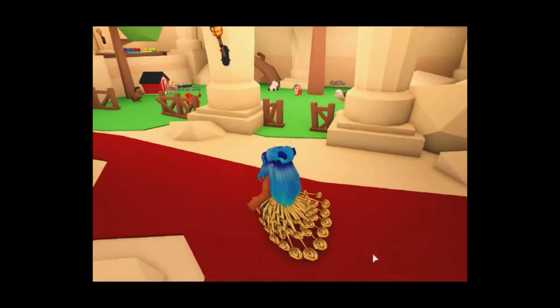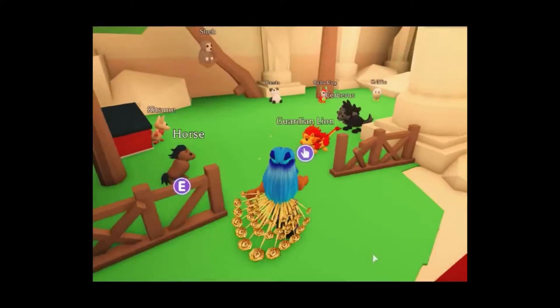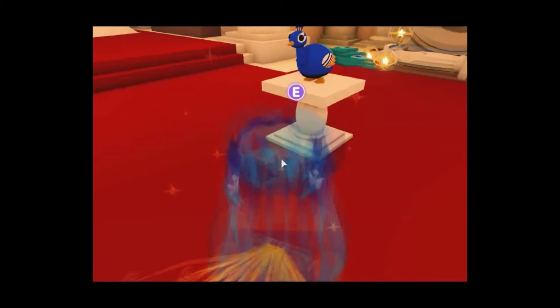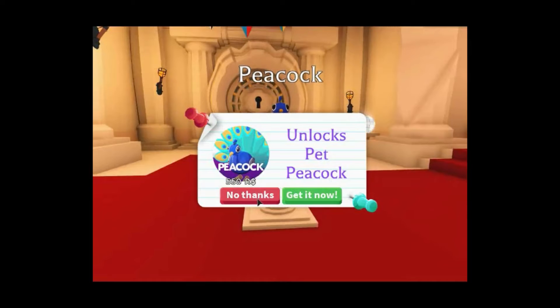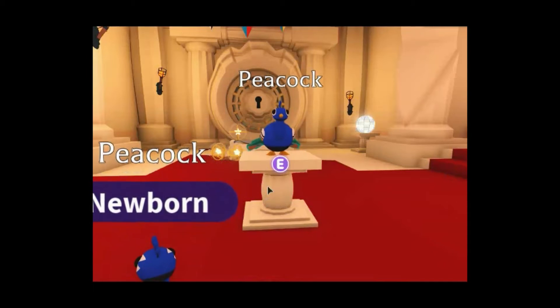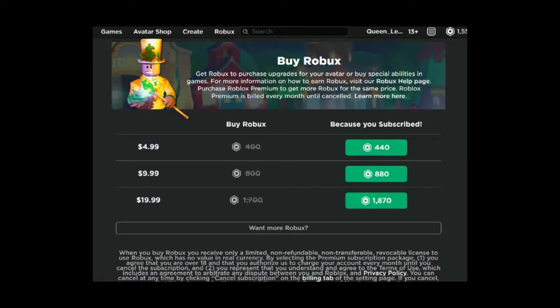Here we are — these are all the pets that cost Robux. You can see all the adorable collections here. Our newest one: if you remember, the Guardian was sitting up on that pedestal first, and now it is the peacock! Look at it — it is so cool. Look at the tail, it is so colorful. The peacock is actually 550 Robux. If you calculate this in regular cash, you have to purchase the $4.99 pass, which works out to a little less than $10.